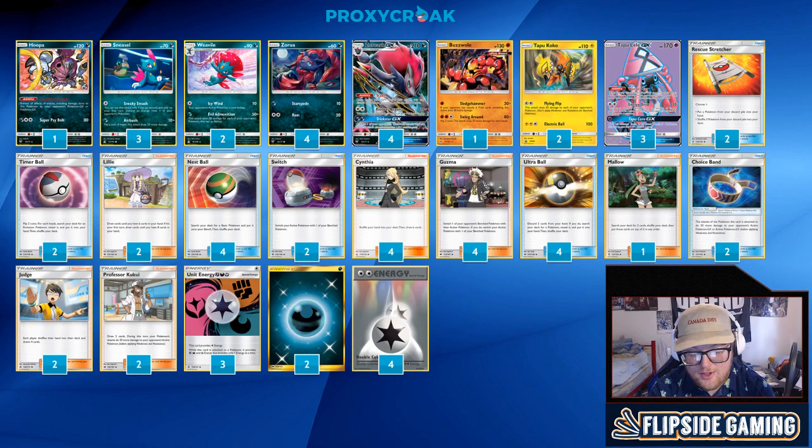Duskmane Necrozma GX Magnezone — typically they'll have a Magnezone and a Kommo-o on board, possibly a Lele. That's three abilities. If they have the Lele, this matchup is very winnable; if not, you have to get some good early Flying Flip damage. All in all, I'm going to chalk this one up as unfavored. They do have non-GX attackers in Magnezone already, so Hoopa is not a completely viable option. It does depend on how your opponent plays and if you get multiple Flying Flips off early, but overall I think it's unfavored.